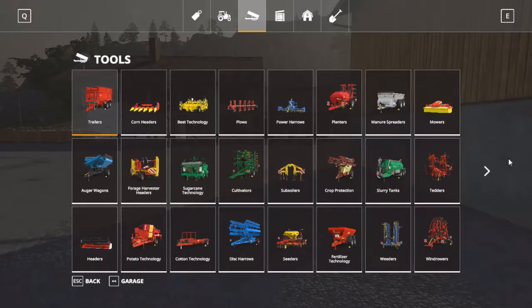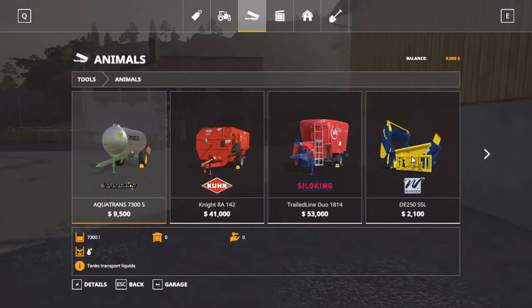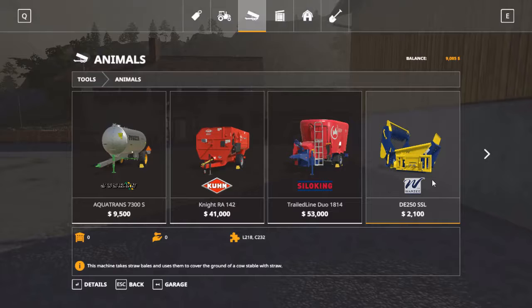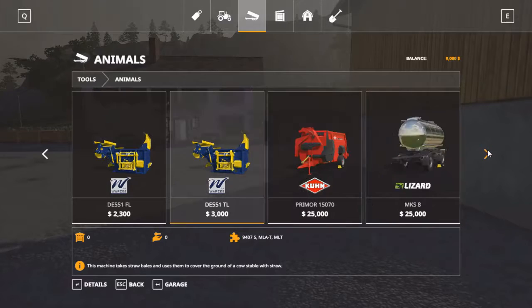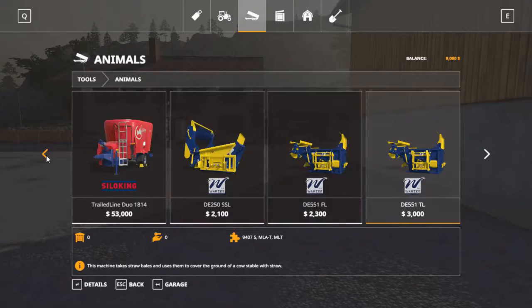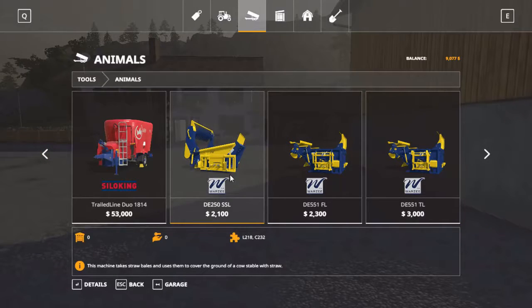First thing we need is a water trailer — we have to have a water trailer. Oh look at this, we need to get this too for our straw. Look at all those lovely machines. We're going to get one of these, probably this one here because it's the cheapest. What is the L218? Wish you could just click on that. Is that a weight?